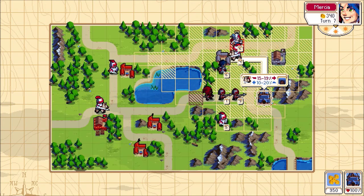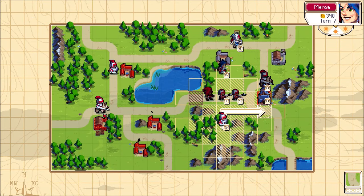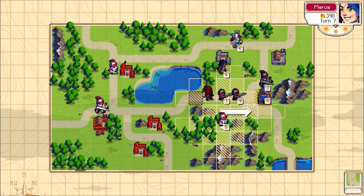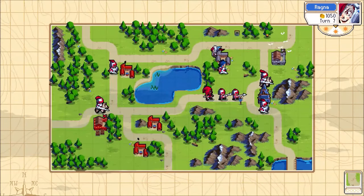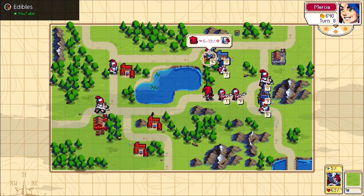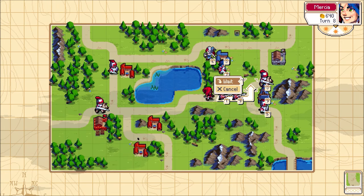We're pretty much just gonna go for the structure at this point. How much health does this thing have? 45. As long as Ragnar cannot reach me, that's fine. I can use Mercia to distract here. Let her take that back — that's perfectly okay with me. I think we're gonna attack the structure instead, so let's move like this.